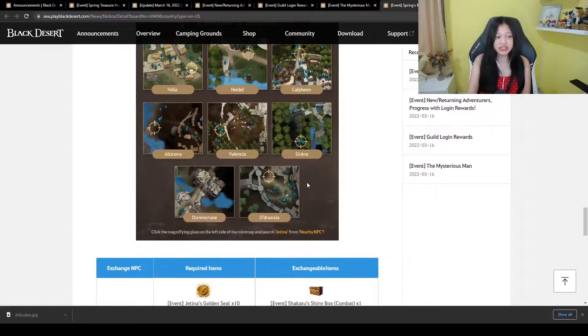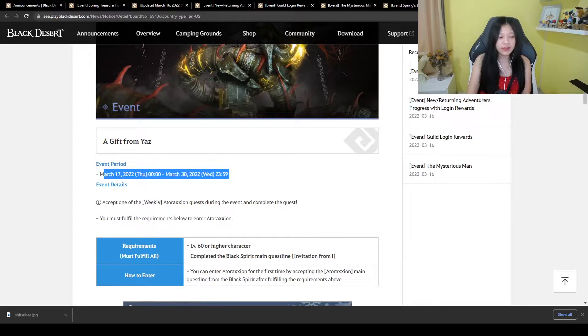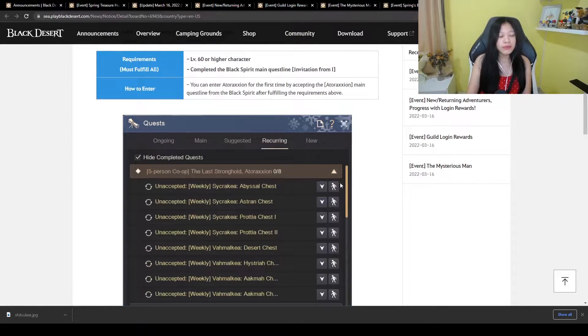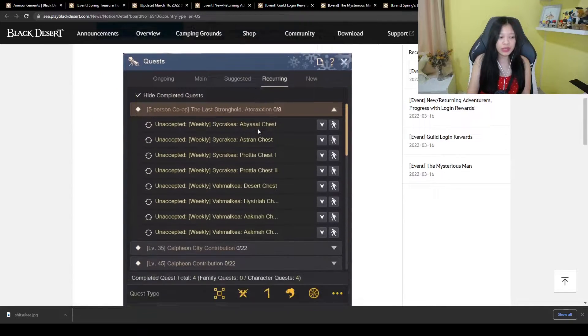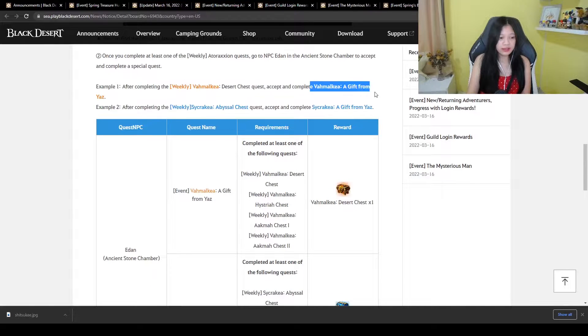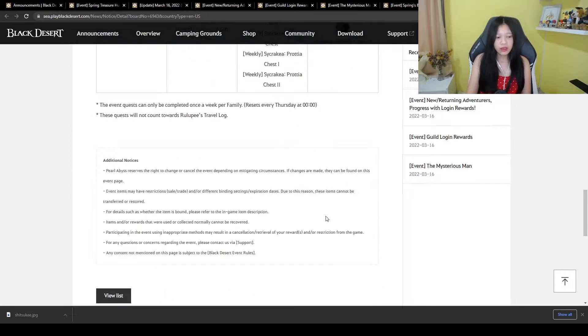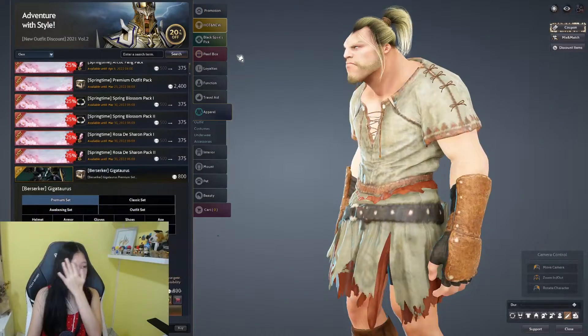Last but not least is a Gift from Yaz, also starting March 17. This is like a weekly Thorax quest, and I think you'll get additional desert chests from it. From the chest you can get some accessories as well.